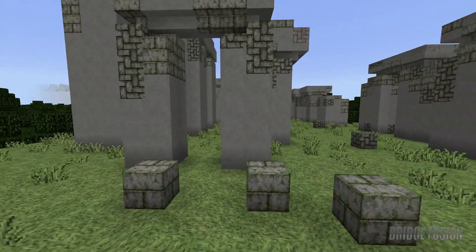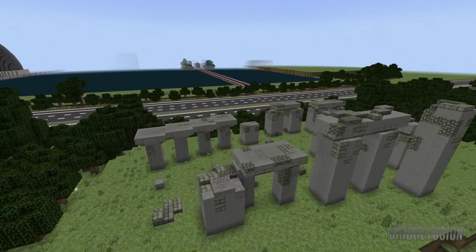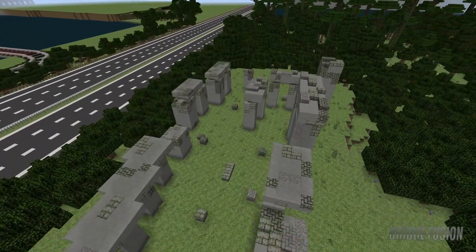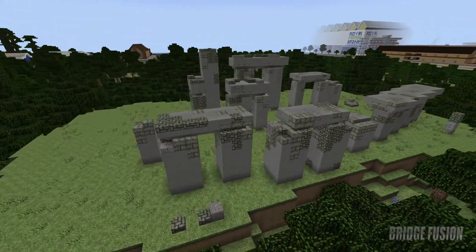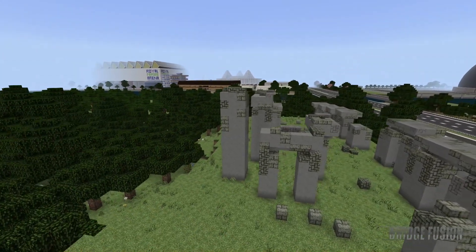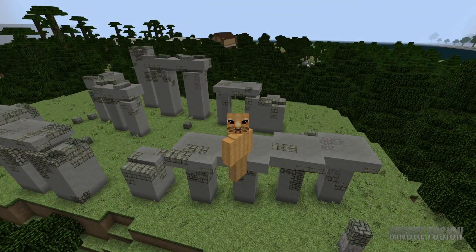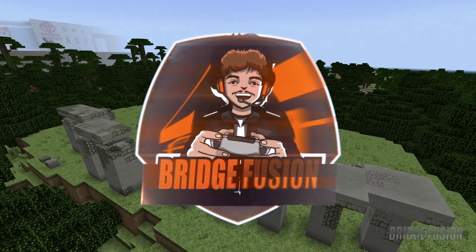If you don't know what Stonehenge is, I'm going to use a phrase — since this is all about rocks — have you been living under a rock? Make sure you Google it. The real Stonehenge is more of a circle, whereas mine is more of an oval, but I think it works. If you'd like to see more tours like this — arenas, stadiums, other buildings — check out the playlist link in the description. I've been Bridge Fusion, hope you like this video, peace out guys.